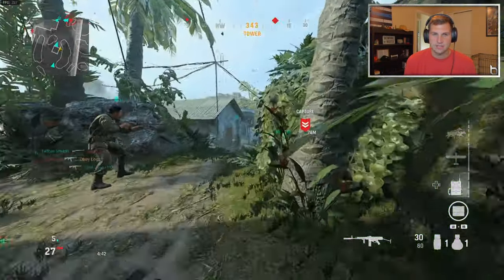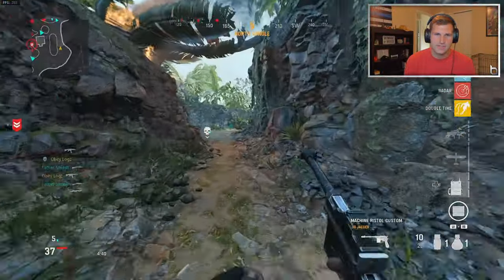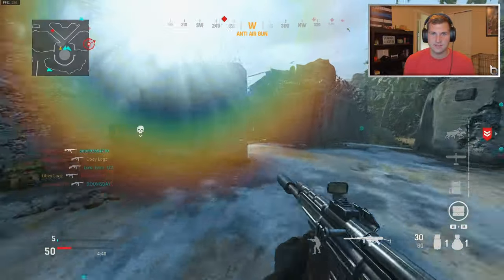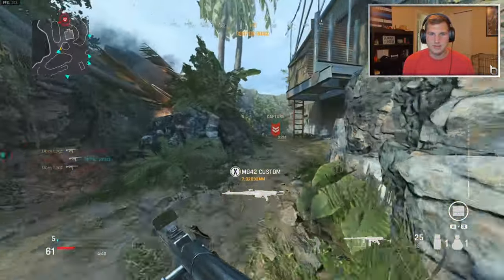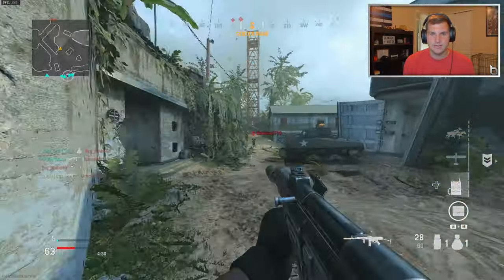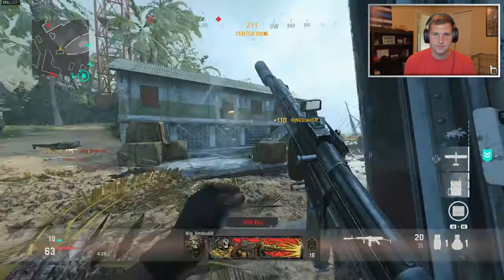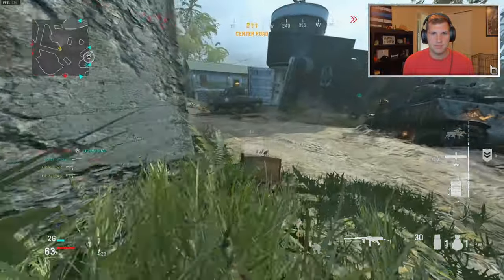I decided to go for the V2 rocket with the STG because I haven't made a video on this yet and I've never gotten the V2 rocket with the STG — it's not a gun I use too often. I think the MP40 is still the best gun in the game, but the STG is definitely the most used gun in the beta right now. Everyone's using it because it's a default class at level one. At long range it's going to be superior to the MP40, but at close range you're really lacking, and a lot of engagements are close range on these maps. When the full game releases, if there are better attachments, this might turn it into an SMG and be better.